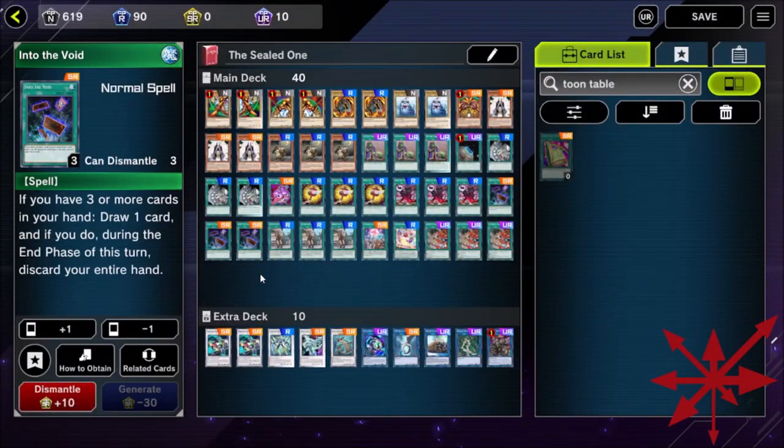Obviously if your opponent has any kind of interaction like Impermanence... Full disclosure: it looked nice in hindsight because I showed you three wins in a row, but there were an awful lot of games where I lost a coin flip and my opponent went Breaksworn and I was like, okay that's just going to be Fog Blade on Treasure Panda, surrender.